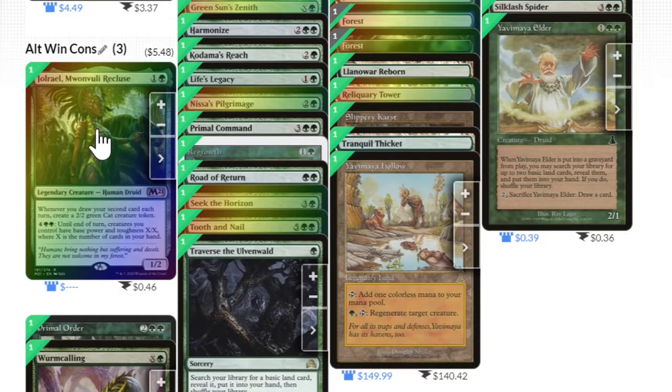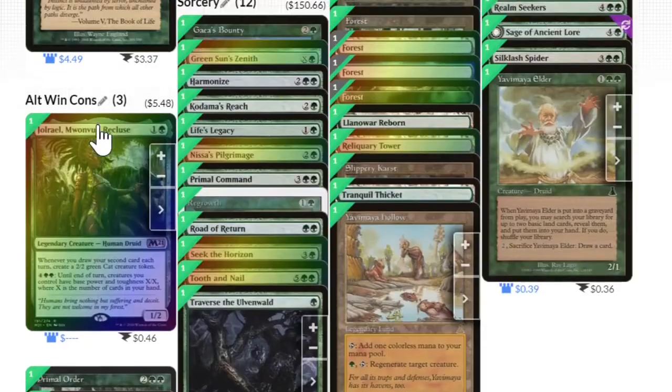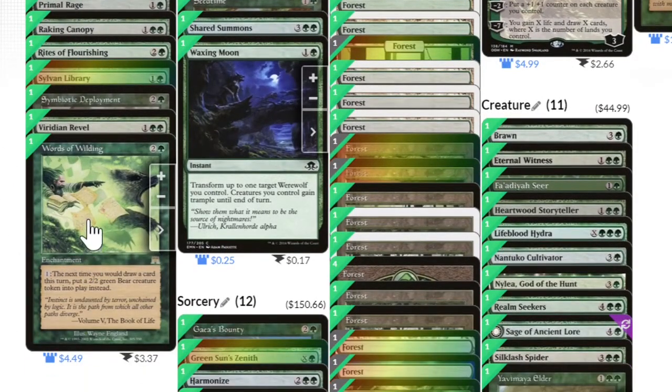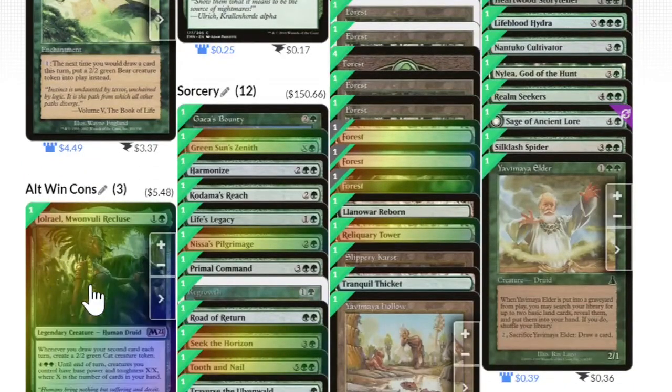Finally, since I'm going to draw a lot of cards, I need to slow that down a little — late in the game there's Words of Wilding. It's an enchantment. When my library has become empty, I just start funneling my mana into making bears instead. As I'm drawing my cards, hopefully I can be making cats and pump them all up if I'm absolutely out of other plans.